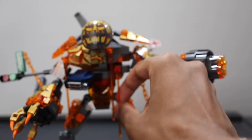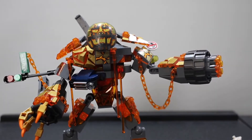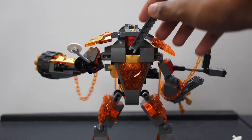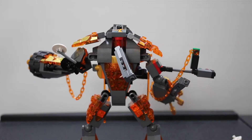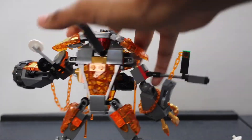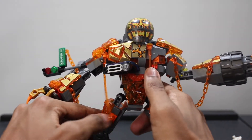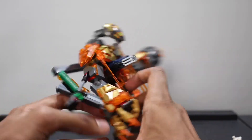There are also these dripping lava pieces to show the lava dripping off of him, which is a really nice detail. On the back there's nothing too special — just a trans orange cylinder. You have to be careful with some of these pieces because they can bend and probably just stay bent forever.